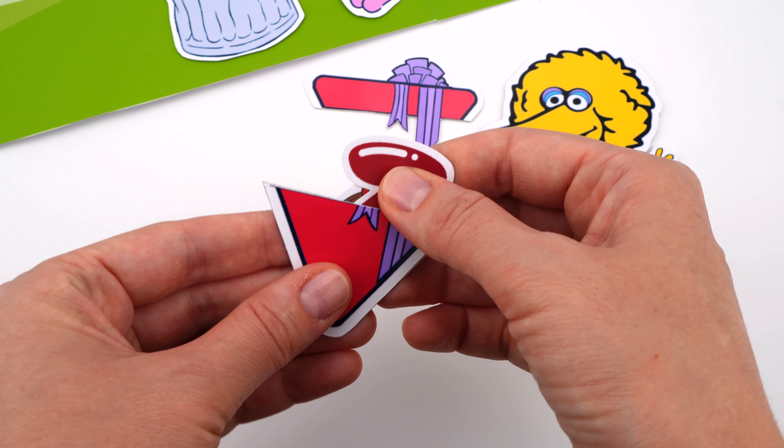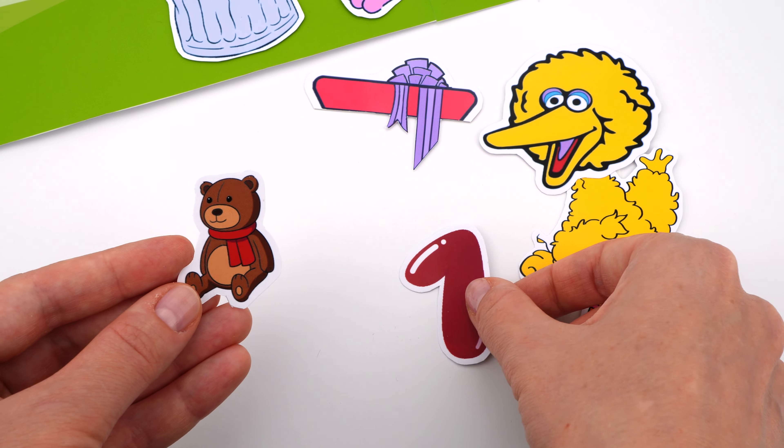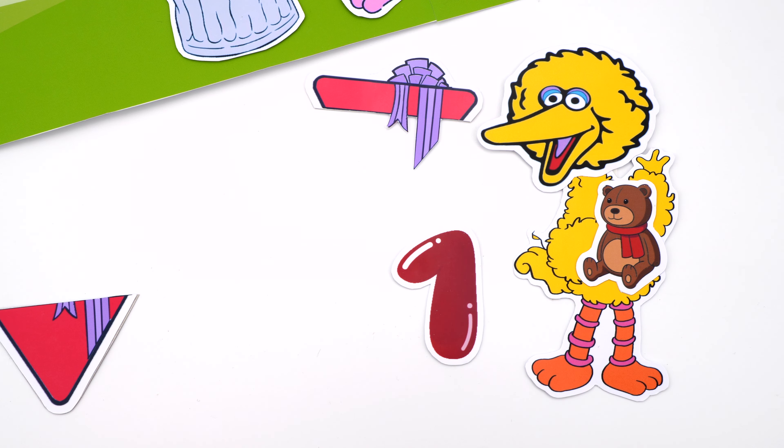Now let's open the triangular gift. Wow, what's it? I know, it's the number one. And one teddy bear. It's for you, Big Bird. It's so nice. Thank you.